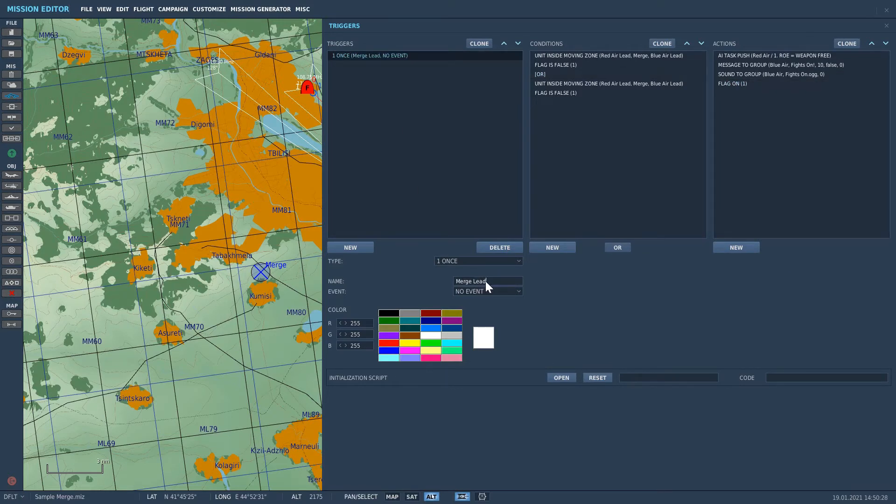So basically this is how it works: if Red Air lead comes within half a nautical mile of Blue Air lead, and flag one is false, then the actions are taken. The OR statement separates the second condition — Red Air wing can come within half a nautical mile of Blue Air lead, again triggering the actions. While this is good for Blue Air lead, what about Blue Air wing? Well, this is why we clone the trigger. All that's left to do is modify the second trigger, changing Blue Air lead to Blue Air wing. That way, if Red Air lead or Red Air wing comes within half a nautical mile of Blue Air lead or Blue Air wing, then the actions are triggered. The flag is to make sure they're only triggered once, because once it's triggered, the flag is no longer false.